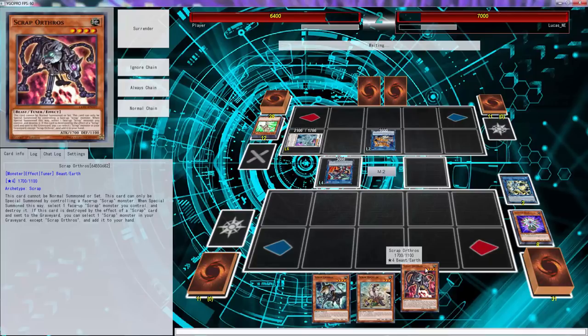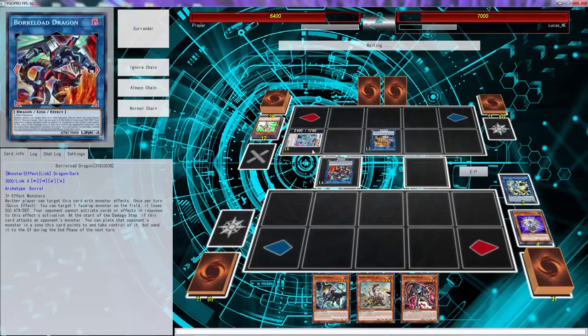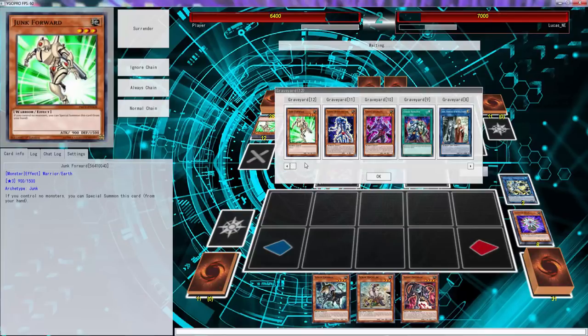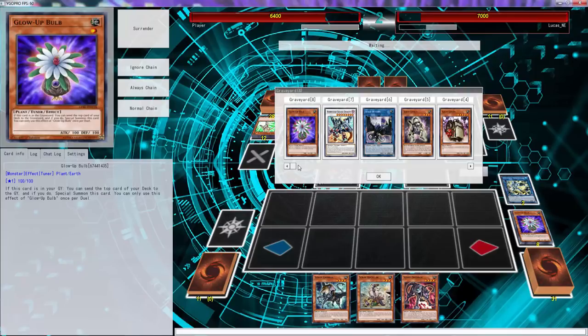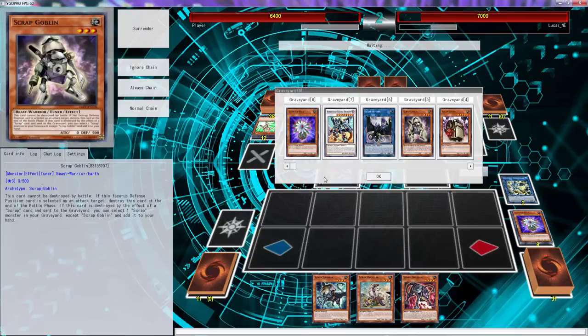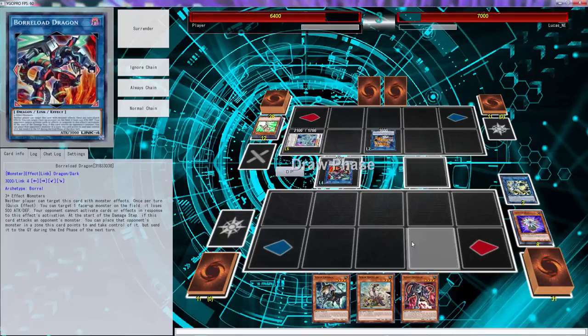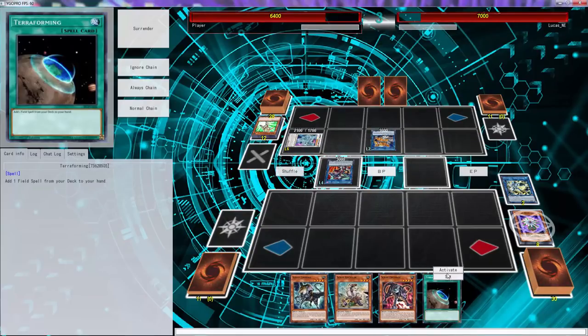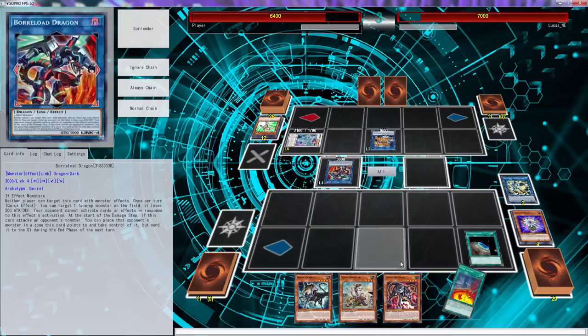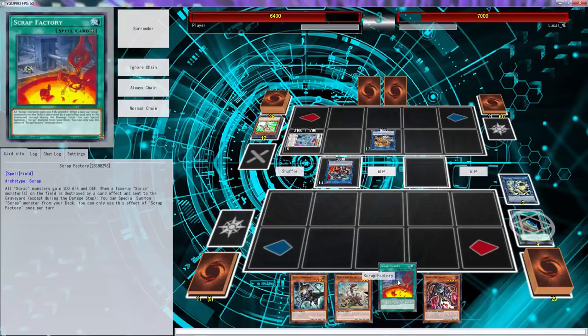I think this deck needs something that triggers when you pop it on your side of the field. Even Ash Blossom doesn't stop this effect - Effect Veiler doesn't stop this either. There's basically no hand trap that stops this because we can mask the effect of Scrap Wyvern. Oh, that's super game over - Ash can stop that though.